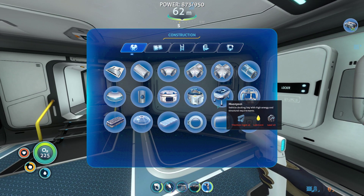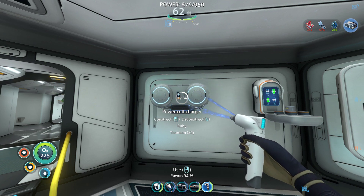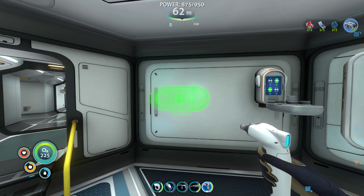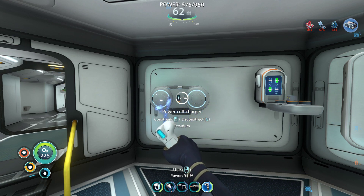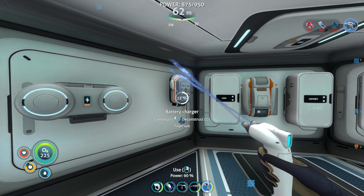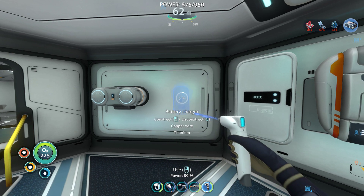And now we can build - let's build one of these. Actually I don't want it there. Let's build it there. And then we'll grab all the batteries out of here and we'll deconstruct this one. And then we'll put it back over here - at least that way it looks kind of central.